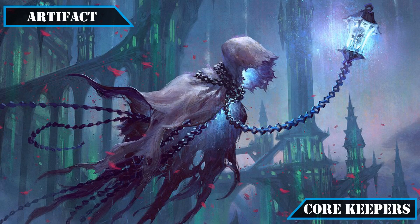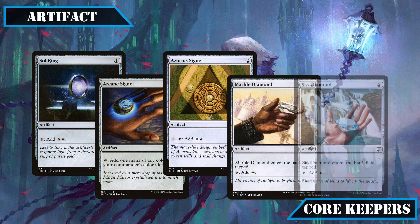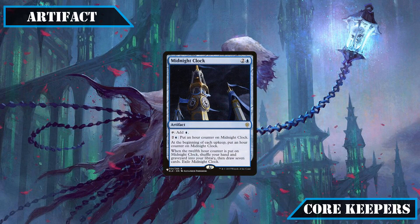Moving on to core artifacts, we'll keep our most potent mana rocks: Sol Ring, Arcane Signet, Azorius Signet, Marble Diamond, and Sky Diamond, all of which help us speed up our mana base efficiently. We'll also keep Midnight Clock, which serves as an okay rock but more importantly enables us to dump our hand quickly into play and get a fresh one after a few turns.